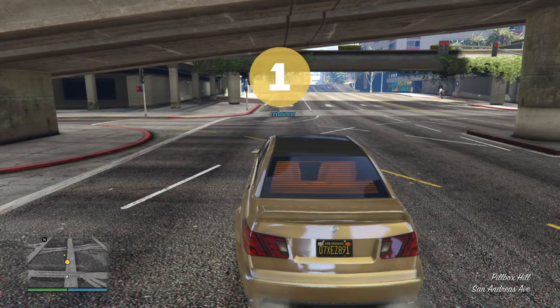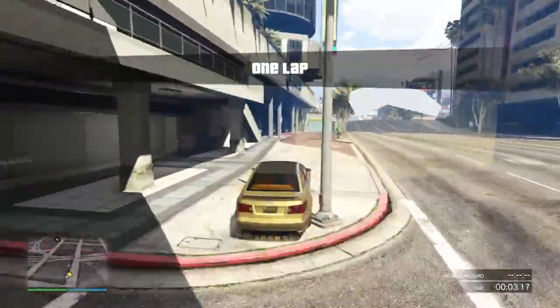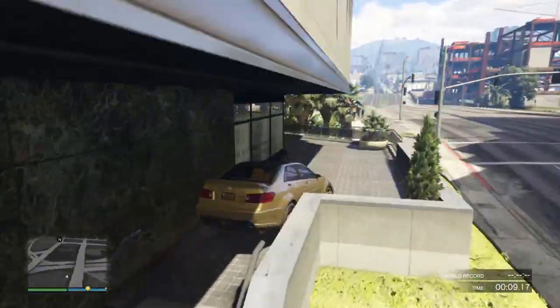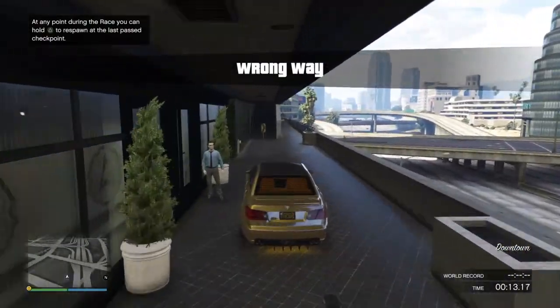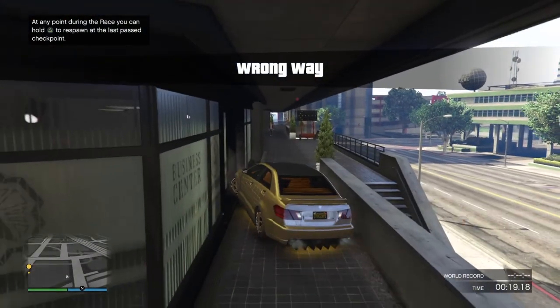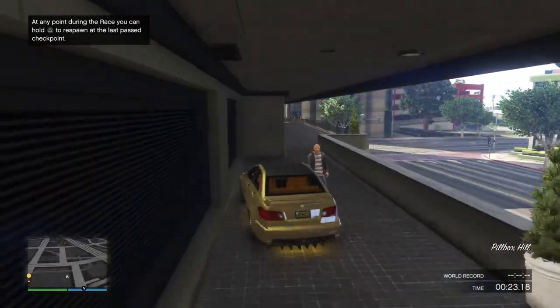You used to be able to get up these stairs pretty easily in the old Shafter, but the armored one's a little bit tougher. I made a lot of mistakes — straight up. Ignore the wrong way sign, I couldn't put the checkpoint anywhere else. There's only one way to go, so just keep going until you find a checkpoint.